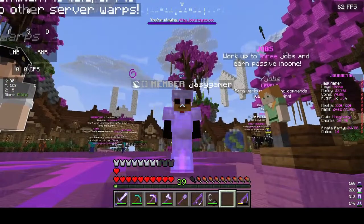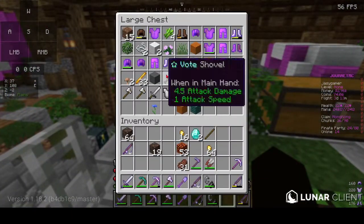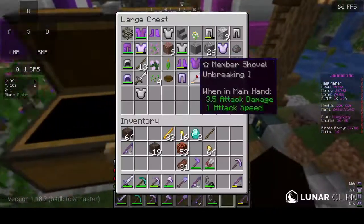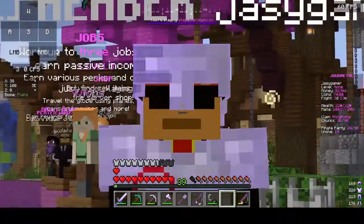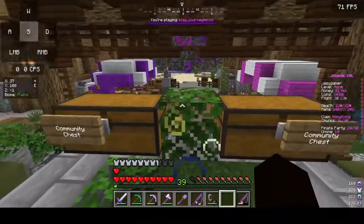There are other ways to get free stuff besides keys. In the lobby, there are community chests that people put items into. You can just take what you want — for example, blaze rods. And if you want to give something, just put it in there. I'm giving away a stick. Yes, just a stick. Another way to get free stuff!